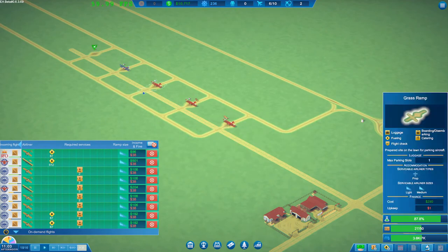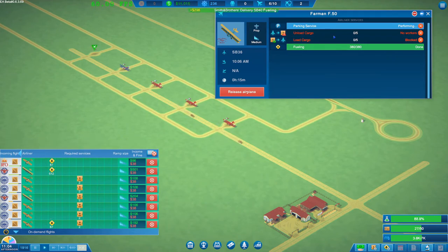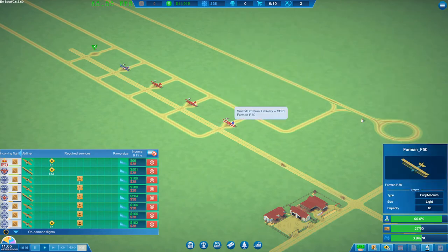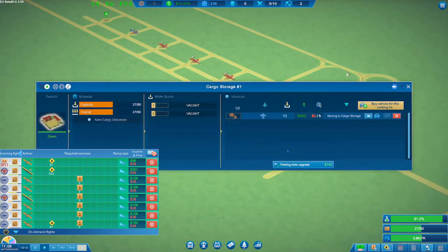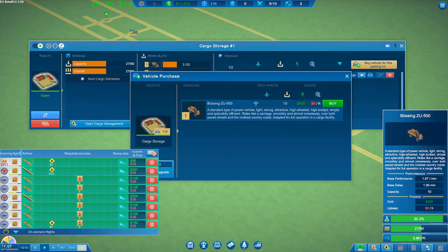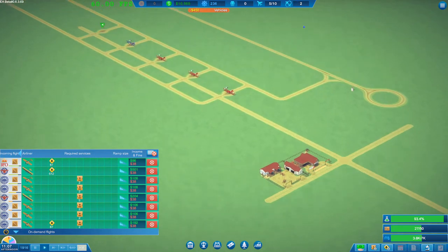We're starting to get to a point where our poor old trucks are not able to keep up. This one here has been fuelled but hasn't had its cargo unloaded or loaded, and a few others are still waiting on cargo. The remedy is to purchase a further cargo truck, so we'll go in and buy a second ZU-500, which will hopefully help us out.